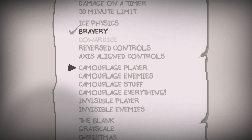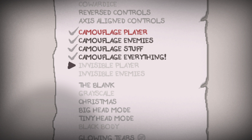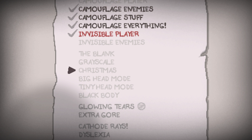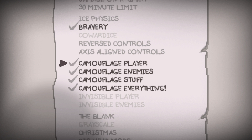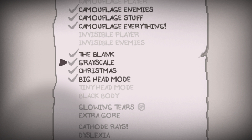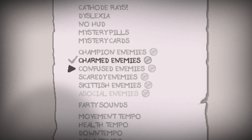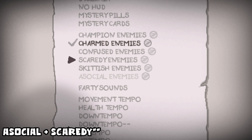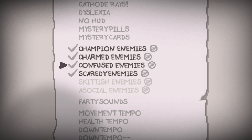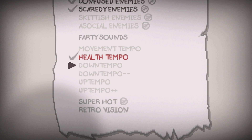Another complicated one: the Costume section. To simplify this down, we cannot enable the Invisible Player option without disabling the other cosmetic options. So we will be enabling Blank, Grayscale, Christmas, and Big Head Mode, as well as the Camouflage version of Enemies. We also cannot enable Charmed Enemies and A-Social Enemies, as well as Charmed and Scaredy, so we have no other option than to enable all champions — Charmed, Confused, and Scaredy. And finally we have the Tempo options, which don't really matter, so we'll turn on Health Tempo.